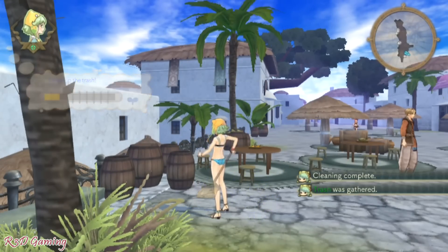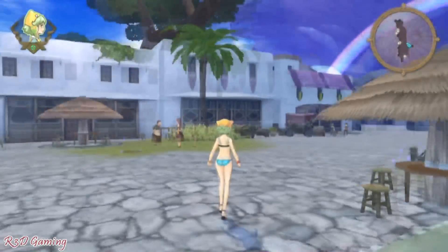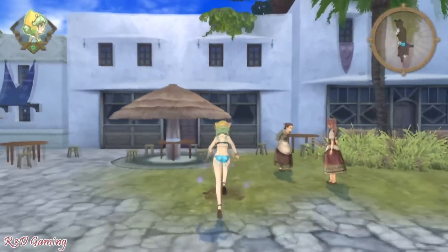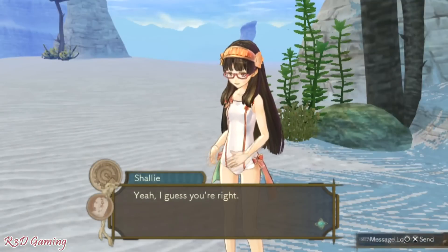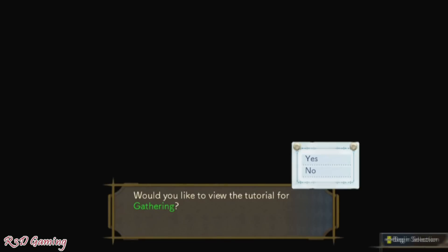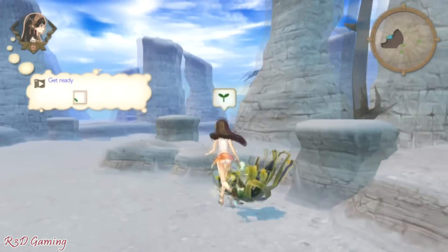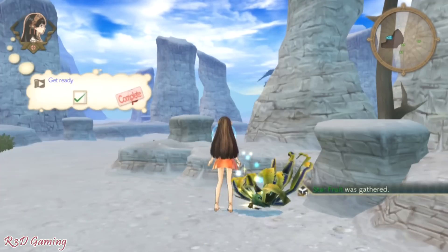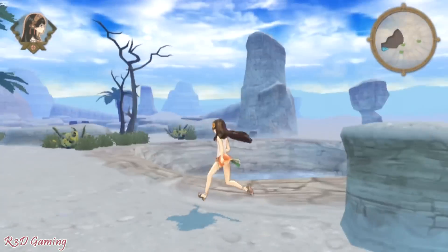Eventually in the story you'll get to have both Shallys in your quest party no matter which one you chose. The daytime system is gone and I love it — you now have more freedom and less stress. You no longer have to worry about how many items you pick up, fighting enemies costing you days, or getting a bad ending because you couldn't finish everything in time. It makes things so much easier without the time system.